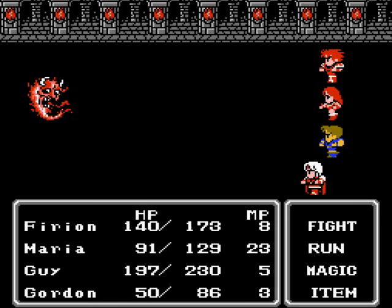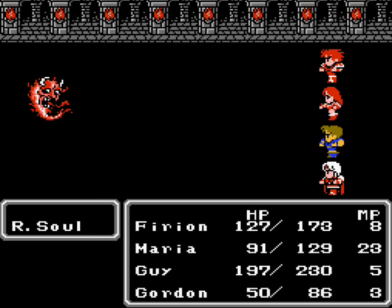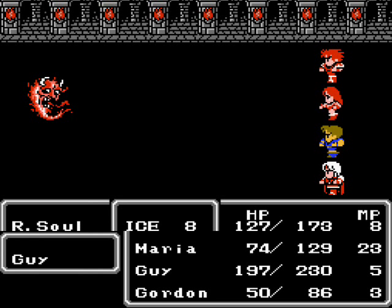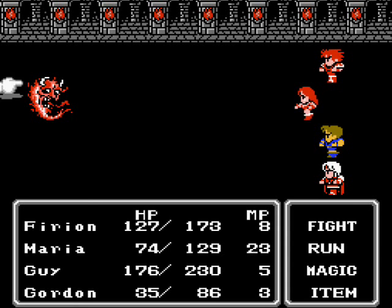Alright, we got it. Now it even weakens its spells a little bit too. Before it was dealing like 30–40 damage; now it's dealing less than 20. I'll probably want Furion to cast Cure in the next round anyway, just to make sure. I don't think Gordon's gonna die. See, now we're dealing 40–50 damage. I don't need to cast Cure, but I do want to switch my Mithril Sword back on now that I've inflicted Curse on it.